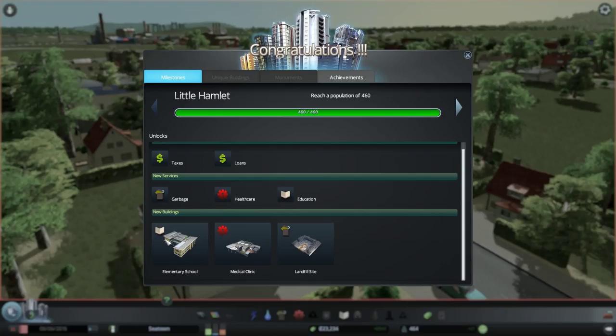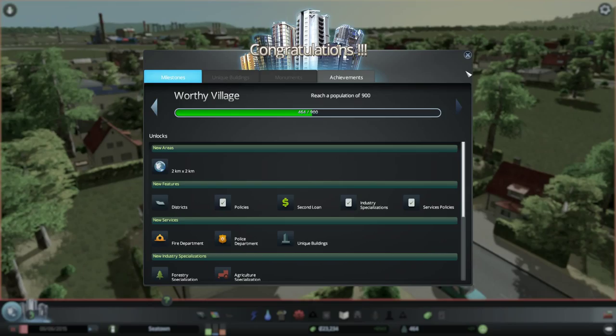I wonder what the next one is. Worthy Village is a population of 900, and I think at that point we get to unlock a new square, which is freaking awesome.